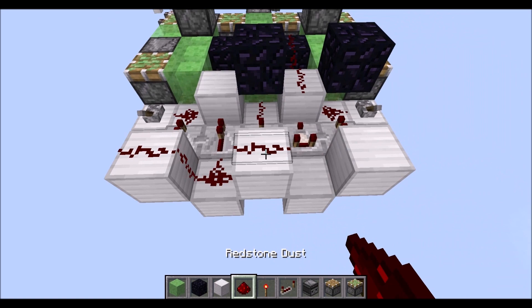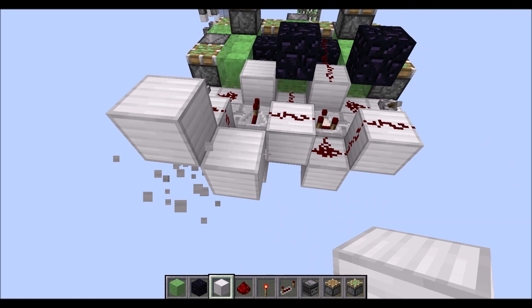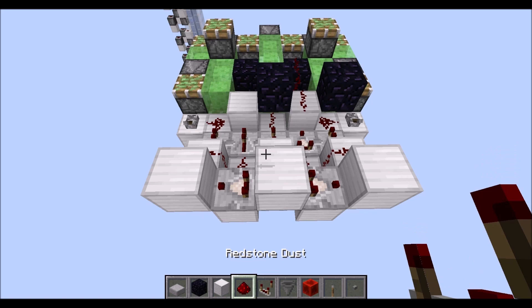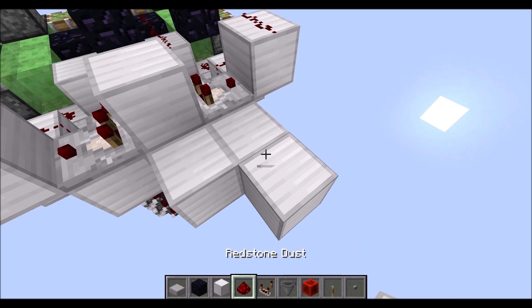Then put redstone dust on top of those five blocks here. Next we need a raised block, lower block, raised block and so on, one layer above that with comparators going outwards as you can see here. Put some redstone dust on top of this block, then place three blocks like that with comparators on top of them.